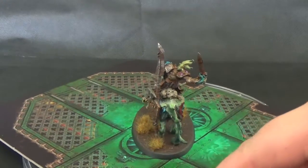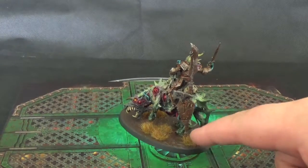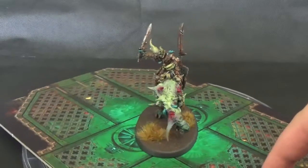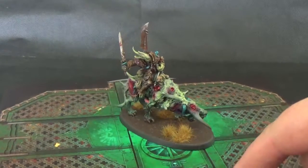And then did some — I don't know what you'd call them — like the tufts on the base, like wilderness tufts, like Dead Grass, which mixes in really nice with like an orange-brown colour with the palette. So overall, really, really pleased.